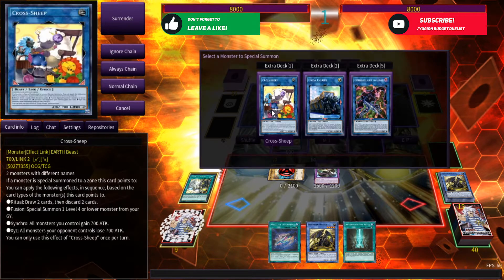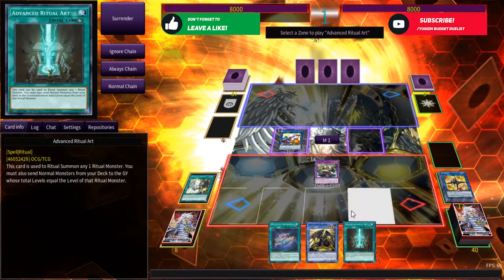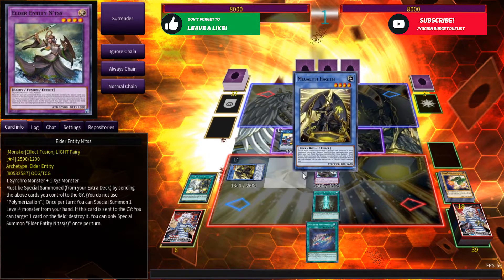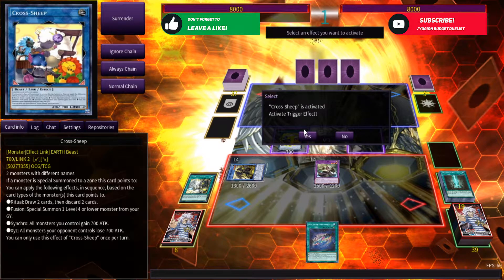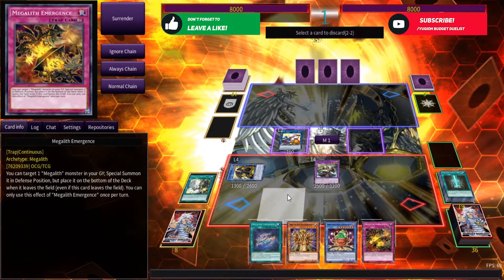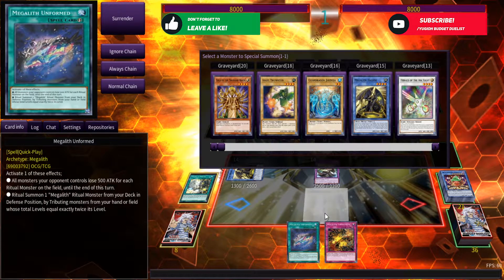From here, we go into Cross Ship utilizing these two monsters, and we're going to be ritual summoning Haggiv from our hand — this is why you return Haggiv back from the graveyard early on with Portal. Now we're going to get double effect: Cross Ship is going to be chain link 1, Haggiv chain link 2, to ensure we get our search card. We're going to be searching Emergence, and with Cross Ship we're going to get our two draws. We discard them for the purpose of the combo depending on your hand.